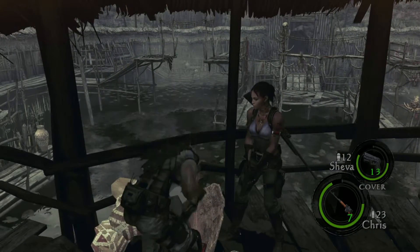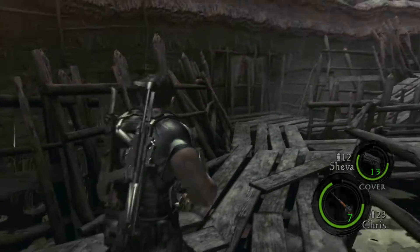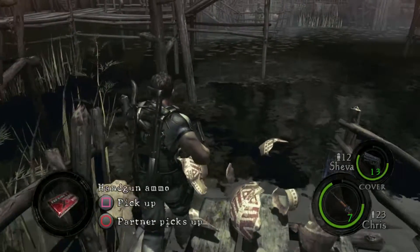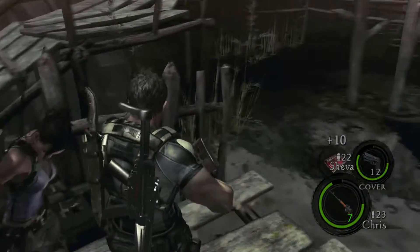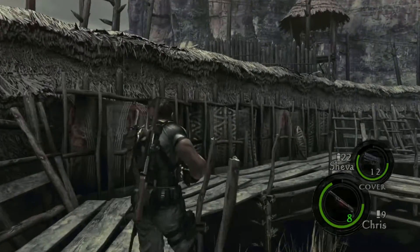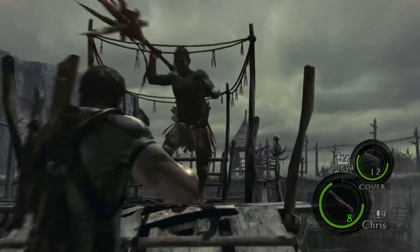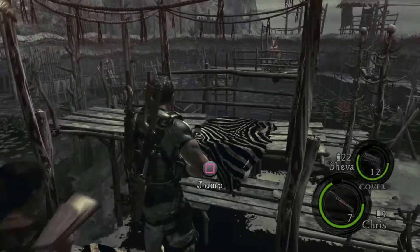There's a particular trophy for shooting someone in the head while they're in the air — way harder to do than it sounds. The best way to do it is to come all the way over here — in fact, probably run here from the start of the episode. Get to this gap and aim for the head when they're jumping over.